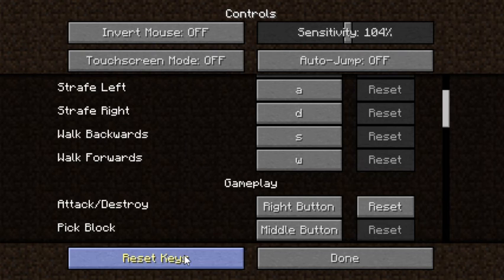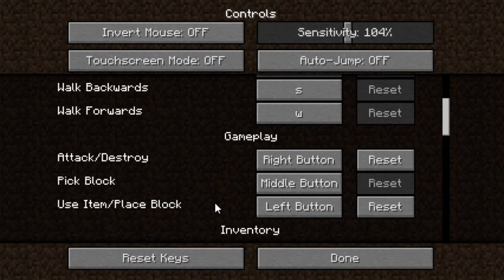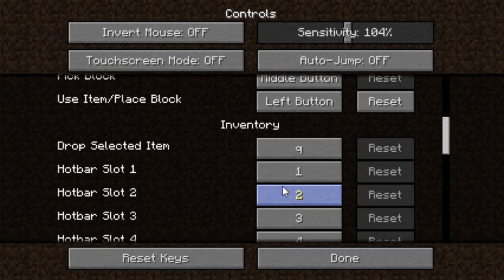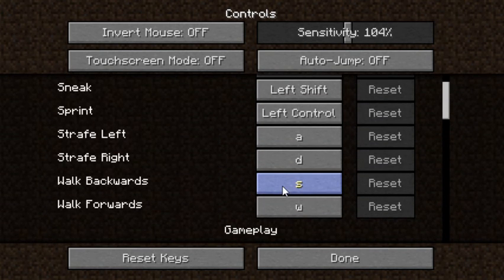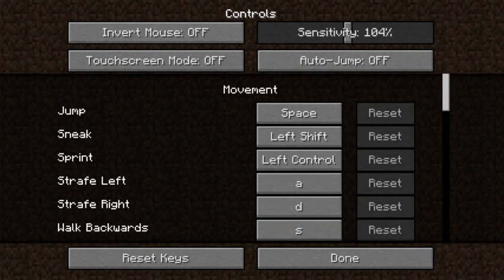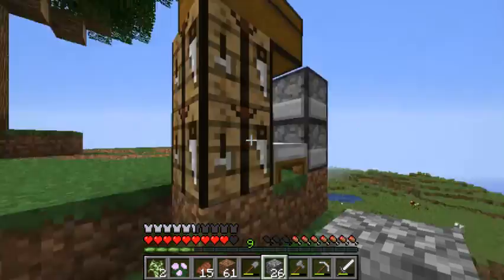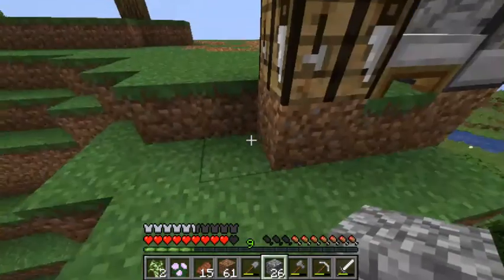Let me change it to Q. No, Q is to drop stuff. I'm also gonna help with the sensitivity a bit, because that is just bothering me. There we go — better.